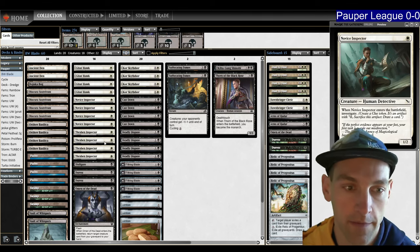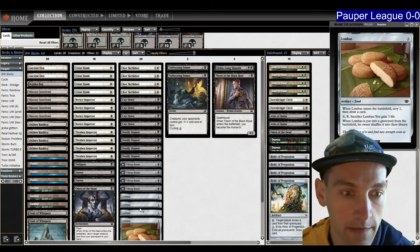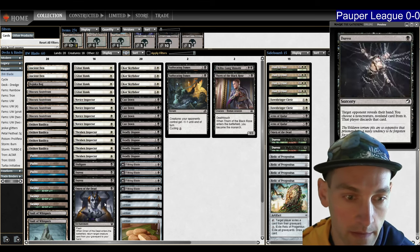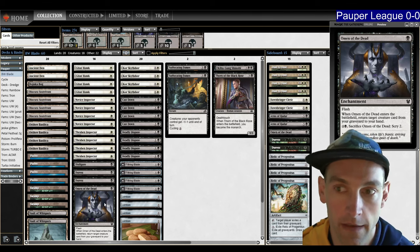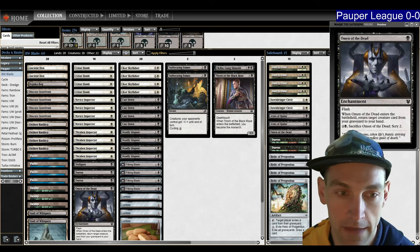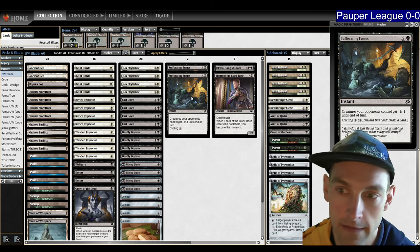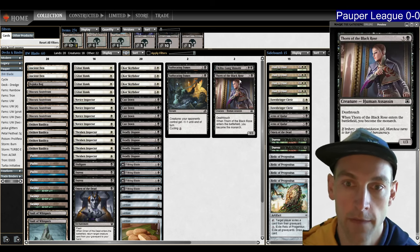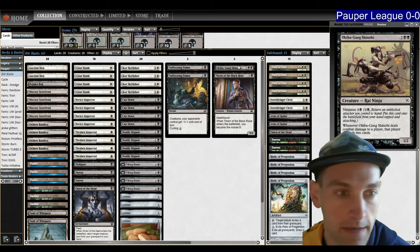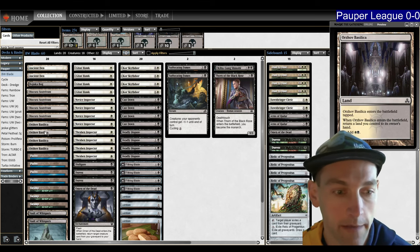We have eight inspectors with Novice Inspector and Thraven Inspector, Deadly Dispute to draw a bunch of cards, Lembus for card selection, and a little bit of extra random stuff. We've got a couple Duress, Disfigure as a removal spell, and Omen of the Dead as a value engine — Omen can get Core Sky Fisher back, and then Sky Fisher picks up the Omen to get more Sky Fishers, and so on until you get Glinhawk. We also have two Suffocating Fumes that can cycle or sweep, Thorn of the Black Rose as a one-off for Monarch, and Okipa Gang for discard-based pressure. There's one Bajookabog in the mana base and some Basilicas to pick it up and replay it.